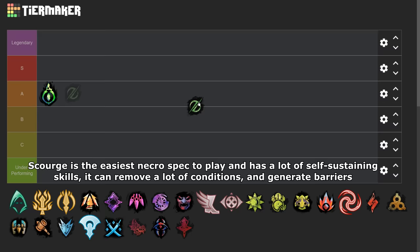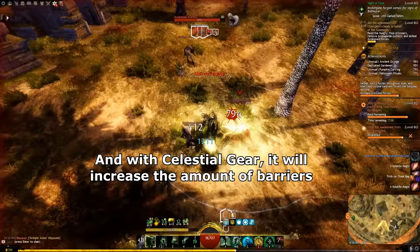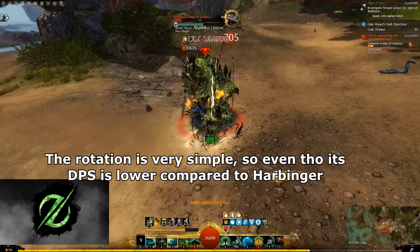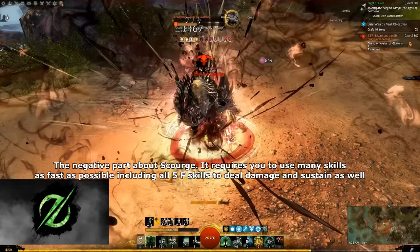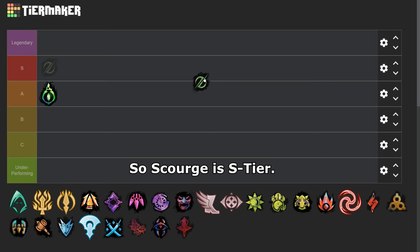Scourge is the easiest Necro spec to play and has a lot of sustaining skills — it can remove a lot of conditions and generate barriers, and with Celestial gear it will increase the amount of barriers. The rotation is very simple, so even though its DPS is lower compared to Harbinger, since it's really comfy to use, it will be easy to land and deal damage with the spec. The negative part about Scourge: it requires you to use many skills as fast as possible, including all 5 F skills to deal damage and sustain. So Scourge has decent DPS, high sustain, and is semi-comfy to play. So Scourge is S tier.